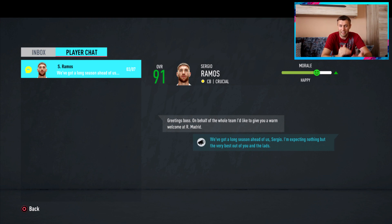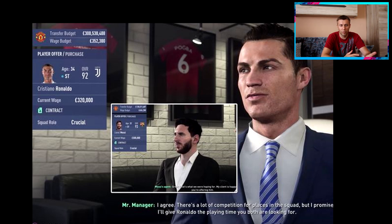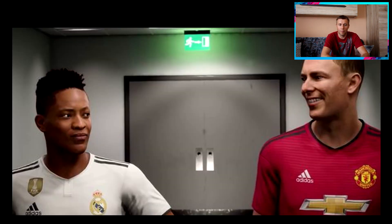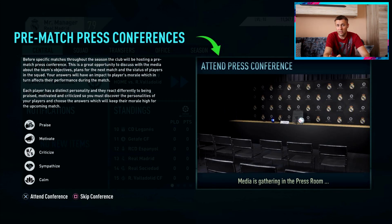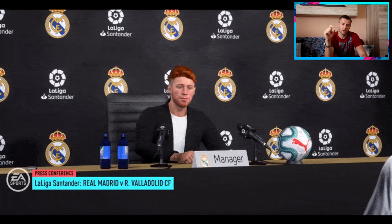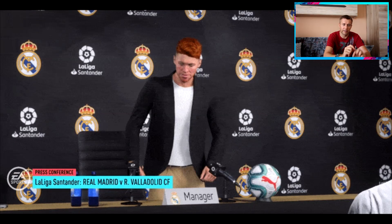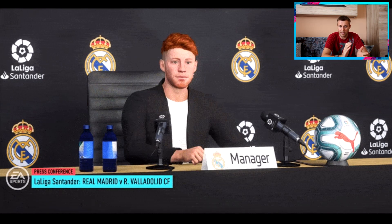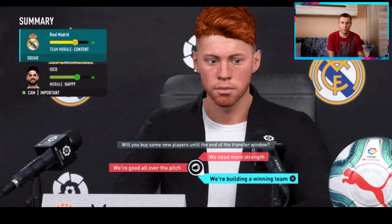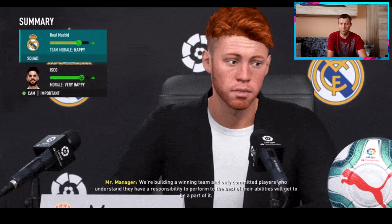Another option is player conversations, where you can go to each individual player and talk to them — similar to Football Manager. Player conversations will mainly serve as one-on-one interaction between the manager and players through a messaging app-like interface. You'll be able to choose how you tackle a variety of situations, and based on your methods either positively or negatively influence player morale and your rating as a manager. You can track morale — whether the player is happy, content, or unhappy — and learn from each interaction.